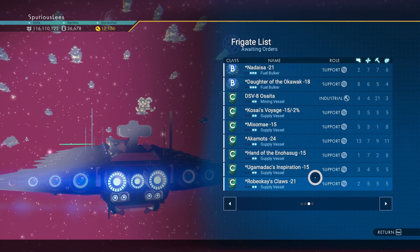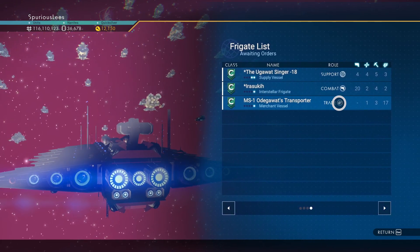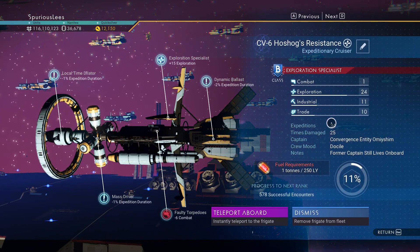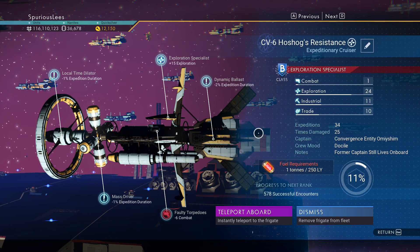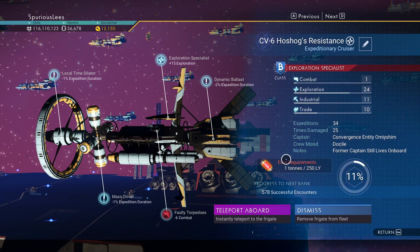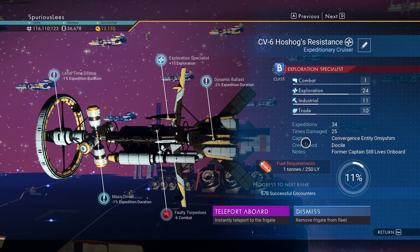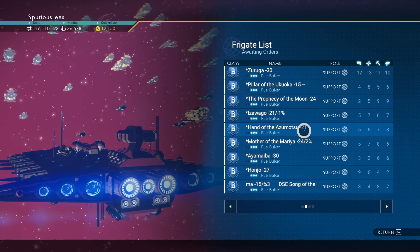I managed to find one of each of the kinds that we need. We kept combat — we had a combat that worked. I managed to find a trade and an industrial, both C-class, and an exploration we saw on the first page that is damaged but already has four upgrades. It's 34 mission expeditions. I think we'll be able to fix it and get it to S-class. It's going to immediately jump to A as soon as it gets fixed. Minus 4% emission duration is pretty cool, and I can more than compensate for a 1-ton-per-250-light-year frigate with support frigates.